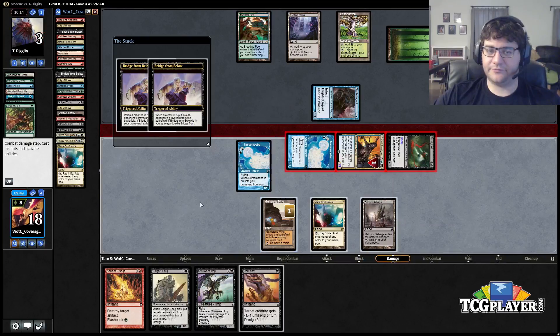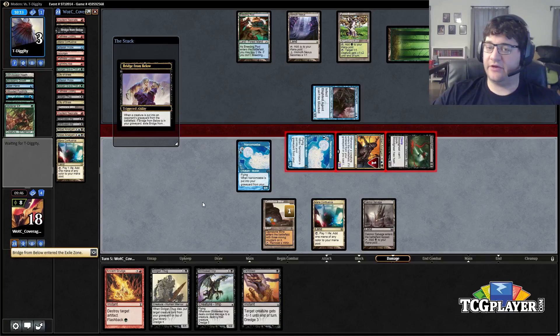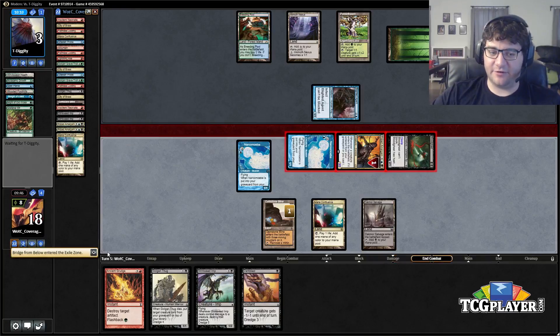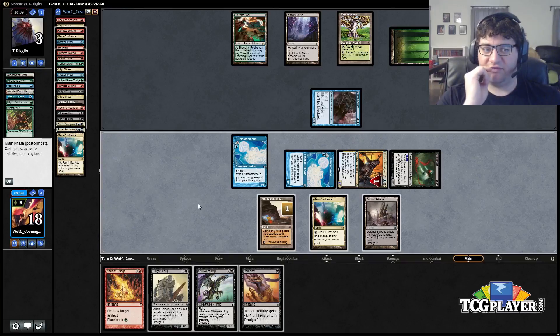Maybe he'll decide to block the Blood Ghast to take one of our dudes off the table, in which case we get Bridge triggers. All right, we hit him to three. Bridges go bye-bye. Again it comes down to the top of his deck — if it's a pump spell we're dead.